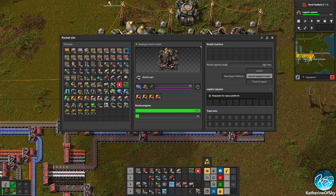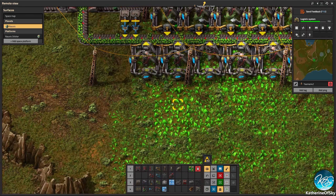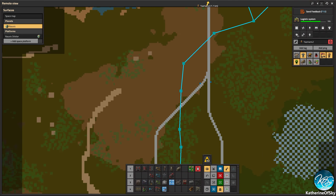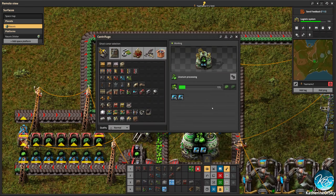Now what I'm going to do is set the rocket to do requests for the space platform. I'm going to tick the box and it's going to auto-launch whenever it gets enough uranium, which it definitely doesn't have right now — we are still struggling for that. I need to make more centrifuges — we're just not processing enough material. But soon we'll have Kovarex as well, so that's going to be fantastic.